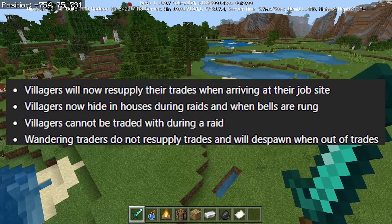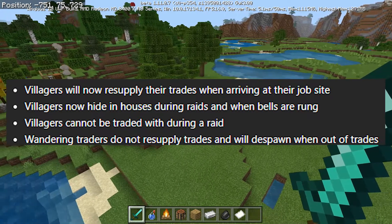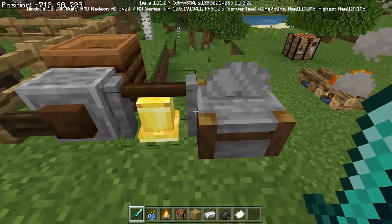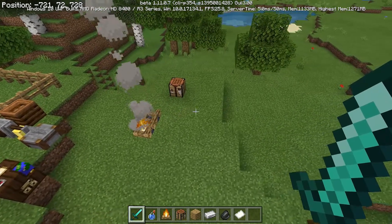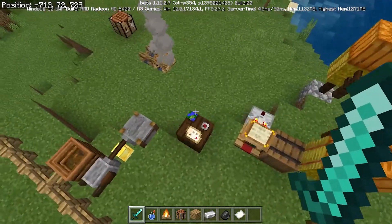Another cool feature is with the bell. A bell can be used to direct nearby villagers into their houses. If you ring the bell — I have one over here, it's going to be pretty loud — it will direct nearby villagers into their houses.